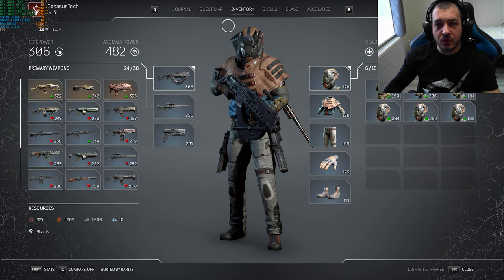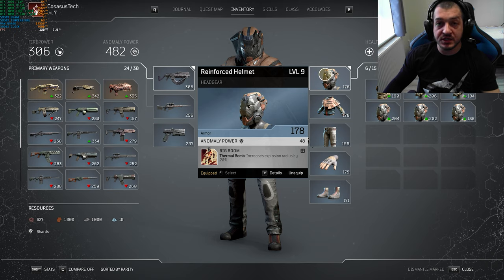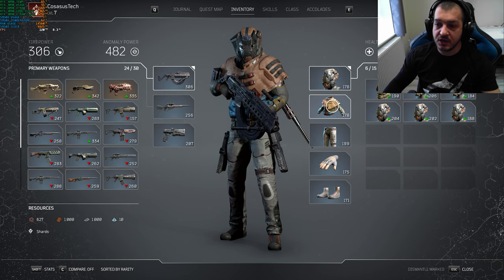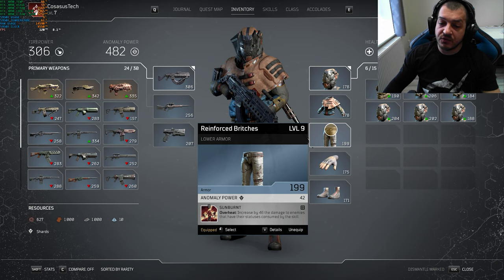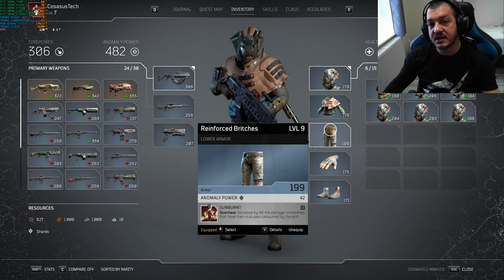For our gear we want all armor pieces to have Anomaly Power Bonus. For our headpiece we will go with Big Boom, which increases the explosion radius of our Thermal Bomb by 20%. For our chest piece we will go with Tidal Welling, which allows us to cast Heat Wave one more time before triggering cooldown — so we get two Heat Waves every round. For our trousers we will go with Sun Burn, which increases by 46 the damage to enemies that have their statuses consumed by the skill. So if you ignite a few enemies and use Overheat you will deal 46 extra damage to each of them.